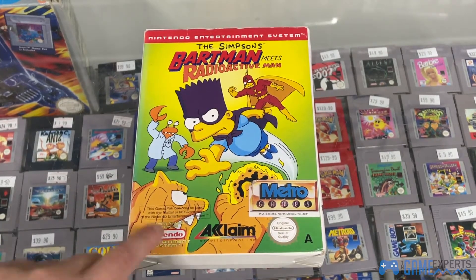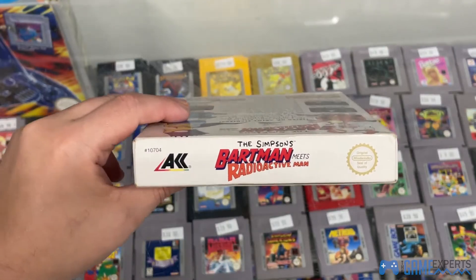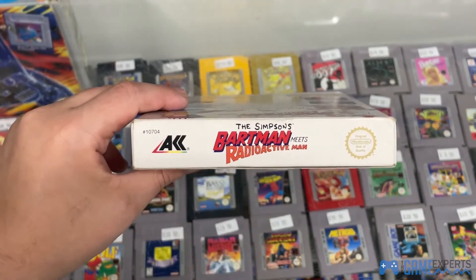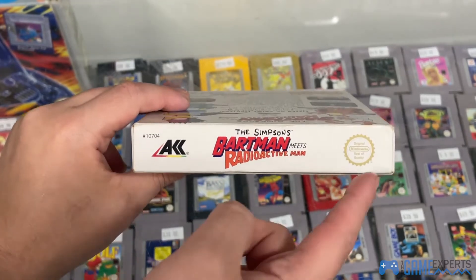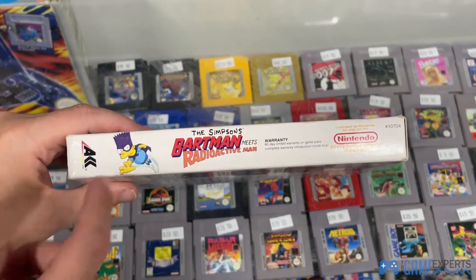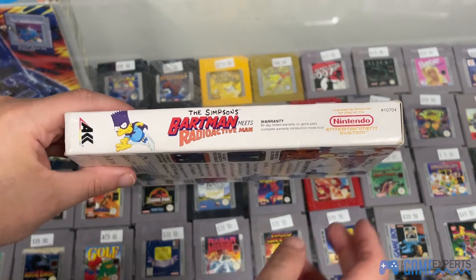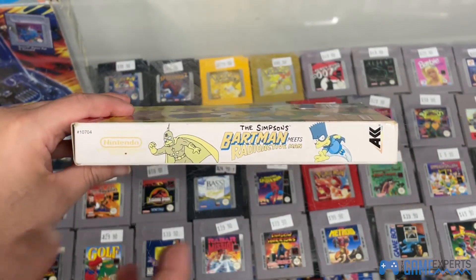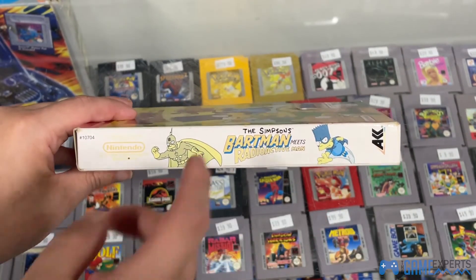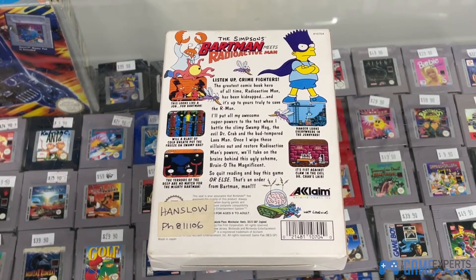You've got some game pack views of NES, the Nintendo seal, as well as the NES Acclaim logo. Then you've got Bartman versus Radioactive Man and the Nintendo seal. On the other side, same sort of thing with Bartman and some warranty information. And on the other side you've got Bartman and Radioactive Man along with the logo of the game — very nice comic-style back box art.